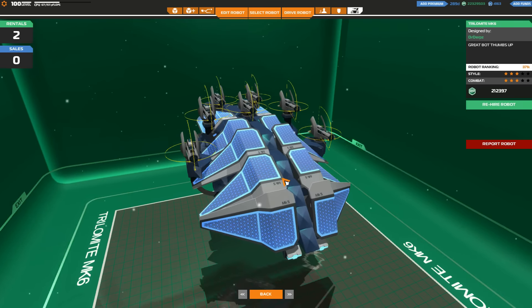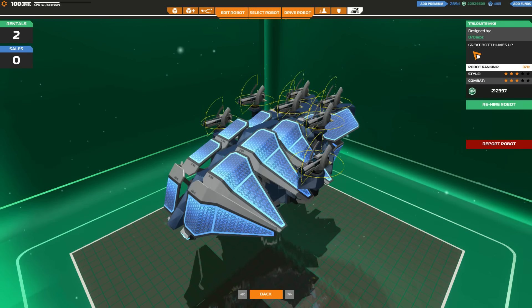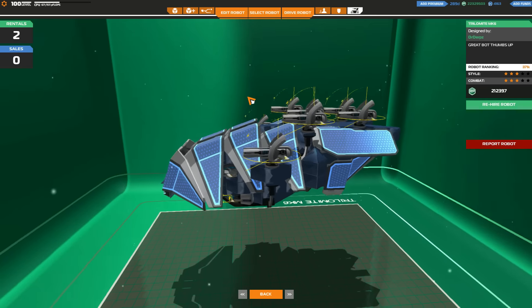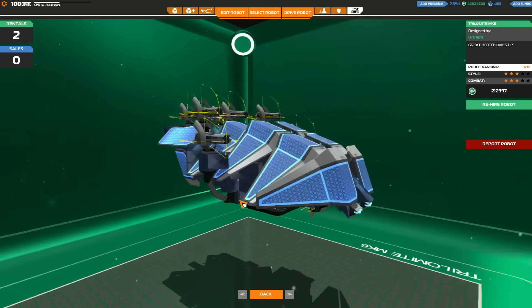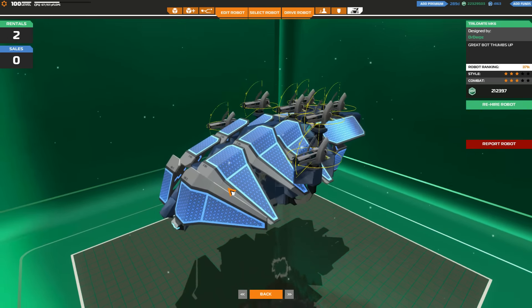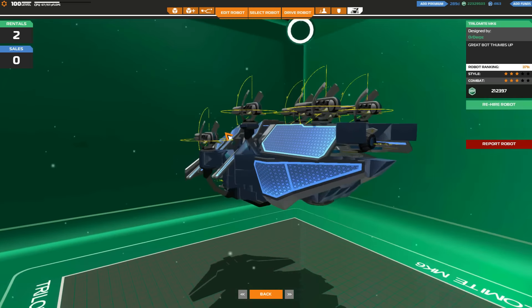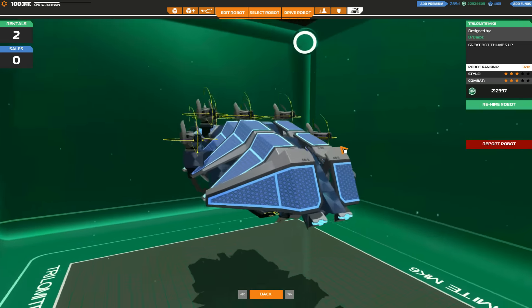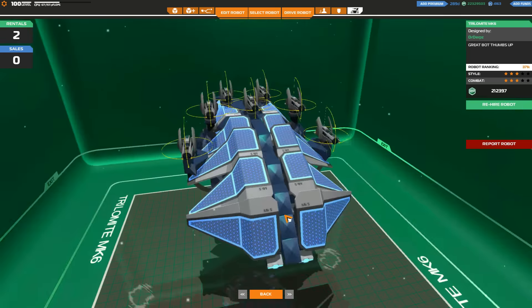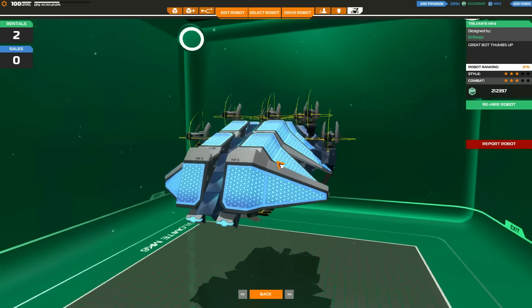Now with all of that out of the way, let's have a look at this thing. We have the Trilomite Mark 6 by Dr. Derps. Apparently it's a great bot and deserves thumbs up, all in capital letters so you know it is serious. And honestly, it does look fairly good. It's a hover-ski hybrid which can be a little bit weird and act a bit bizarre sometimes. The plasmas are quite well-placed — pretty darn well-placed. There's a lot of thrusters so I assume this thing is going to be pretty darn quick, and it even has turning thrusters.